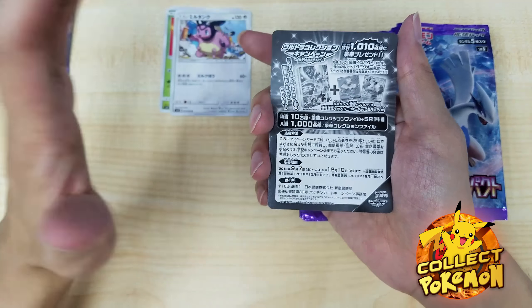Oh — Professor Elm full art! So this card — you get about one to two per box, and I've seen a lot of boxes with only one. This card is going to be quite pricey eventually on the Japanese side. There's also a promo version of this card only released at Japanese Pokémon Centers when you buy a box, so the price of this card and the promo will go up.